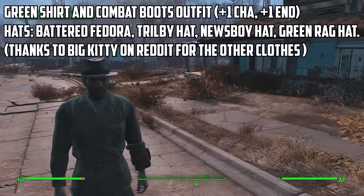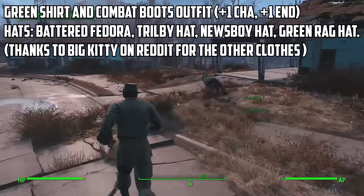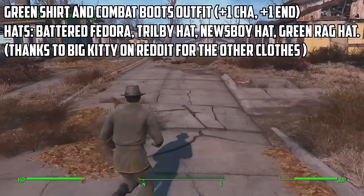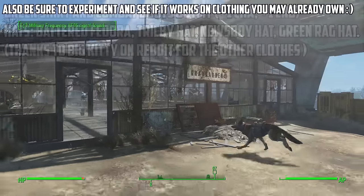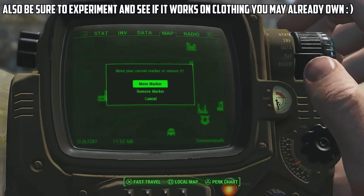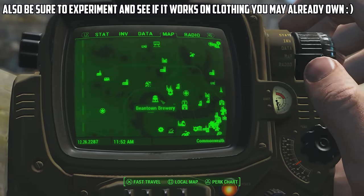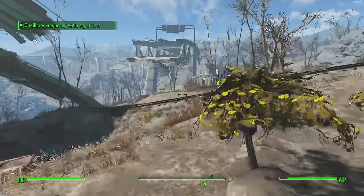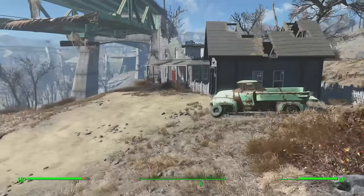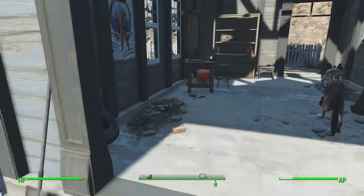Just to stress: this does not work with every piece of clothing or hat in the game. It only works with a specific set of clothing and hats — I'll try to have an image on screen showing the different types it works with. For the battered fedora I was using, you can find one at the Gray Garden Homestead, located right here on the map. As soon as you enter the building, take a right and look straight down at the table — you'll find the battered fedora there.